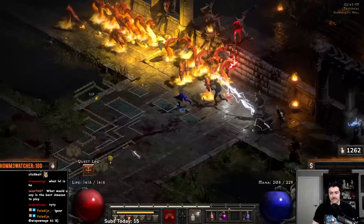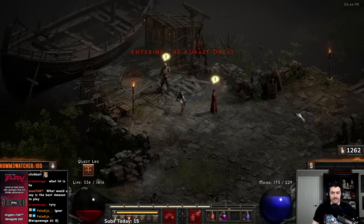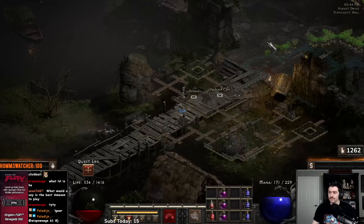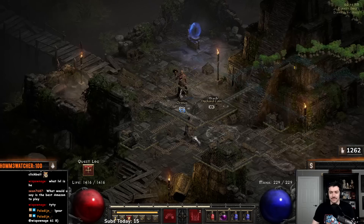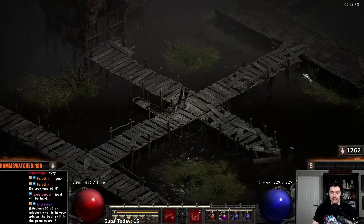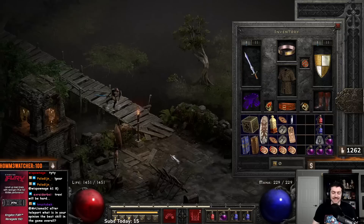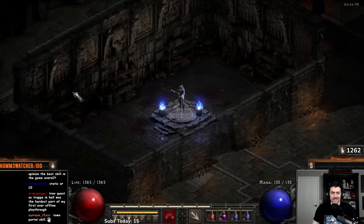I'm going to go ahead and reset this one — a few too many mobs, just too much cluster. We can also go to Meshif and trade in the Golden Bird — you don't actually need to talk to Cain. Come over here, get the potion, get the stats, and that's a lot of extra life for a little effort. Then we'll go try Travincal again.